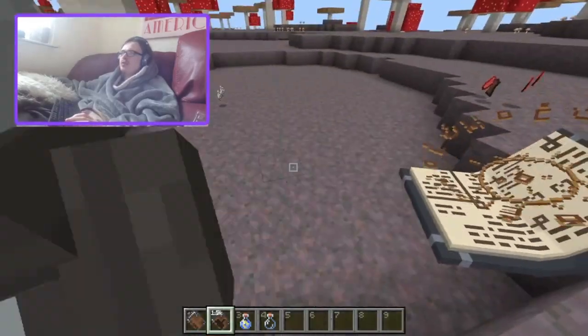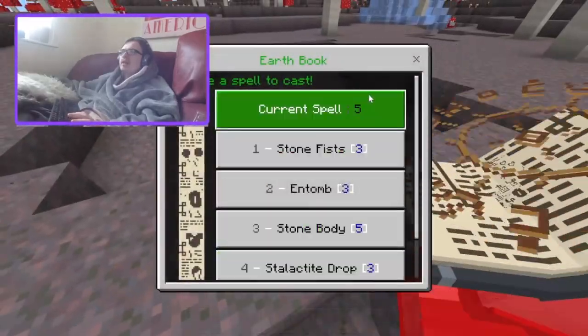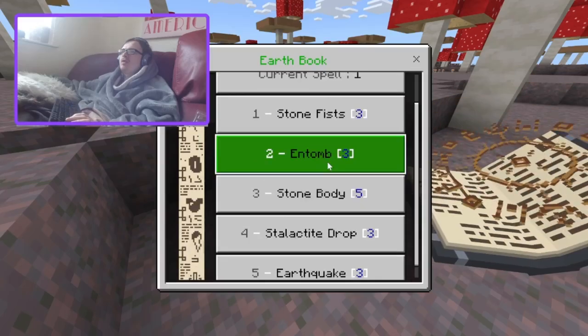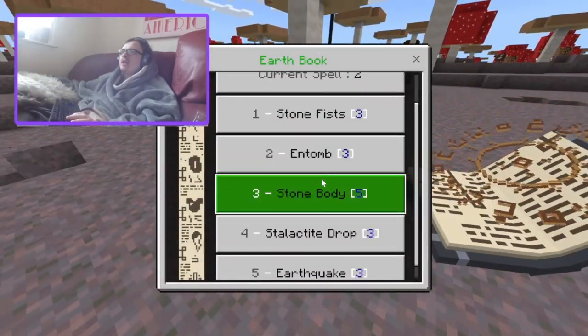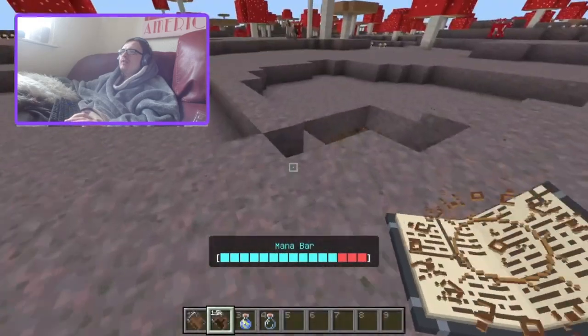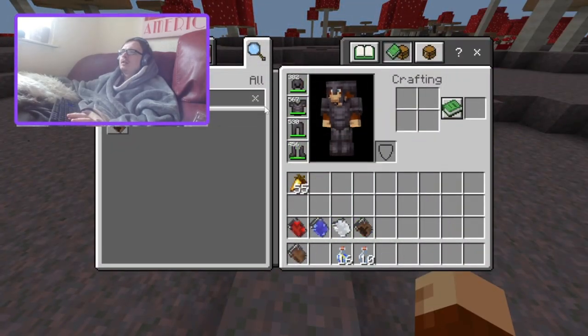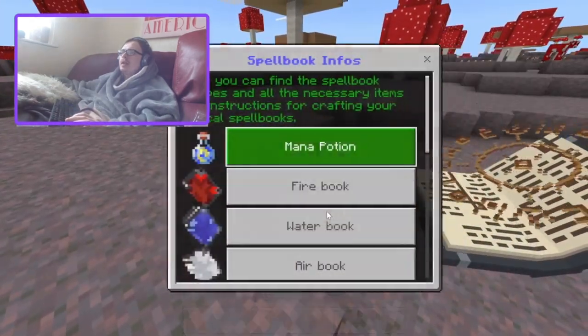I would just go with stone fist and maybe entomb — those were good ones — and stone body to regen your health.